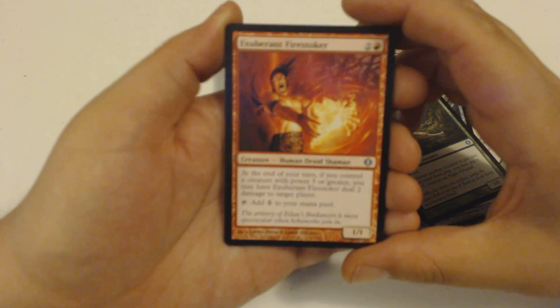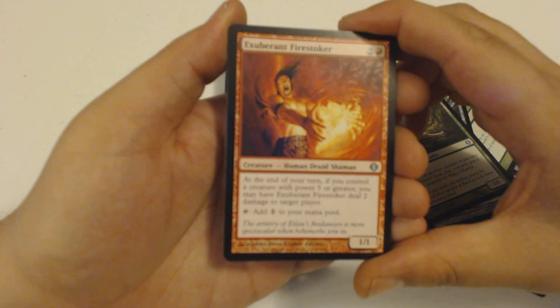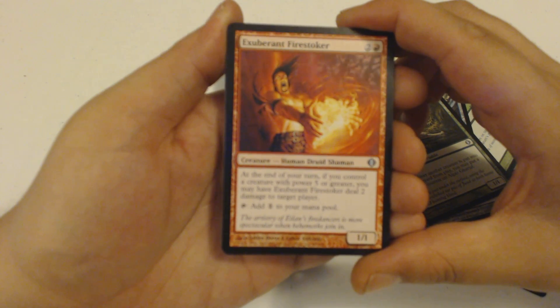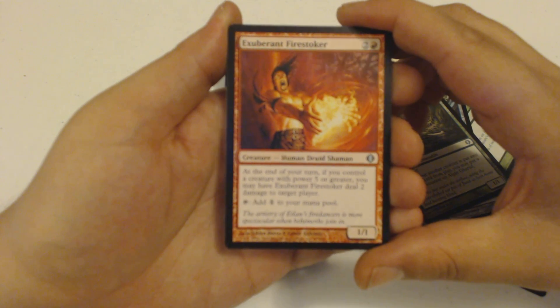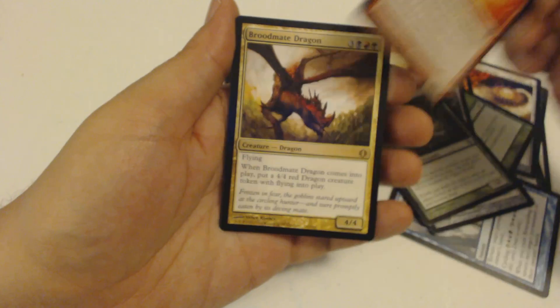I got an Exuberant Firestoker — a 3-drop, 1/1. And at the end of my turn, if I control a creature with power 5 or greater, I can have this fellow deal 2 damage to target player. Or I can tap to add 1 to my mana pool.